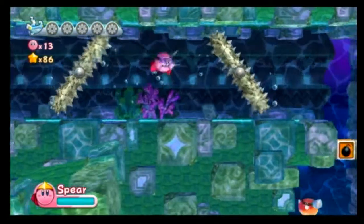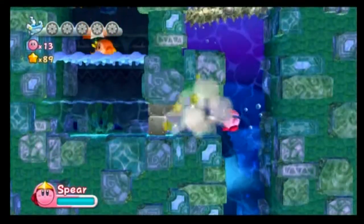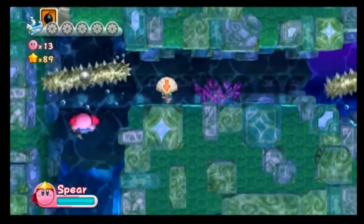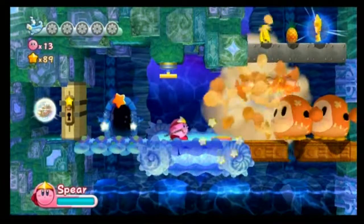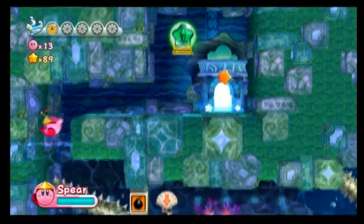These spiky log things are pretty easy to dodge if you're careful, which I usually am. And here we have a parasol, which I don't need. Now let's hit through and follow this thing along to the bomb block. What we want to do is hit the switch first, then pull the handle. That's just a simple matter of getting our reward!